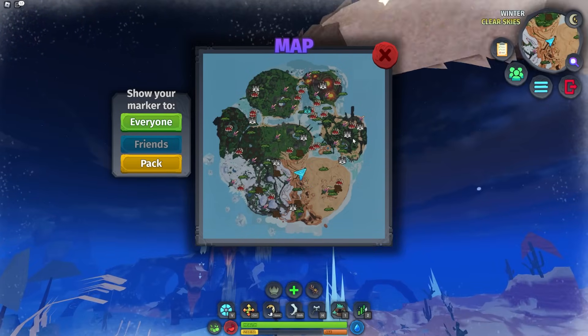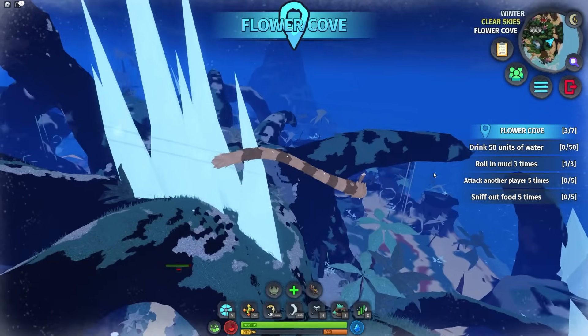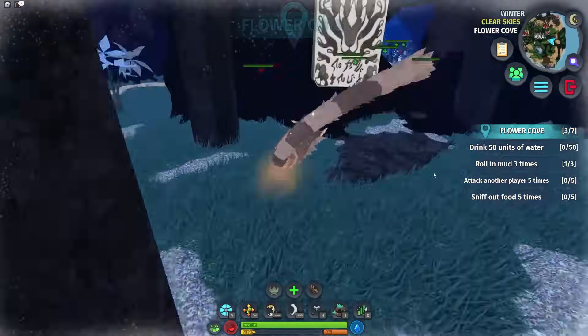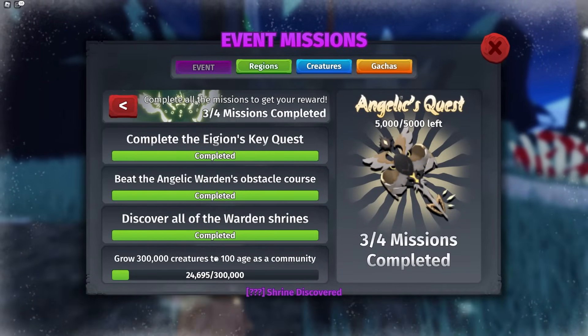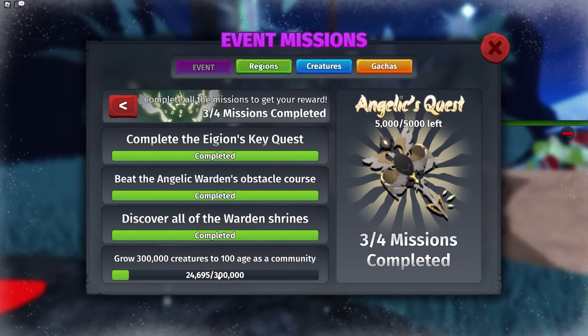The last shrine is in Flower Cove, right over here. Once you get in Flower Cove, you literally cannot miss it — just fly to the opposite side and it's quite in the open. Claim this and you have completed the mission. Now all you have to do is wait for 300,000 creatures to have grown to age 100 and you're good.